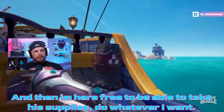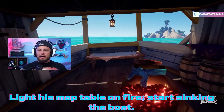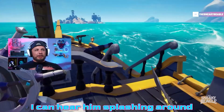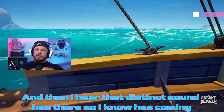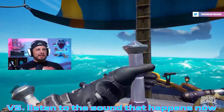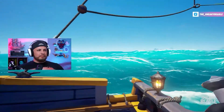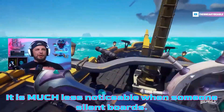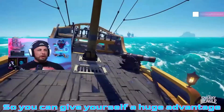Now I'm here and free to take his supplies, do whatever I want — light his map table on fire, start sinking the boat. Listen as Shmi does a regular board — you can hear him splashing around and then that distinct sound. You know he's coming, so you're prepared for the board. Versus a silent board — you have no idea he's there. It is much less noticeable when someone silent boards. You can give yourself a huge advantage.